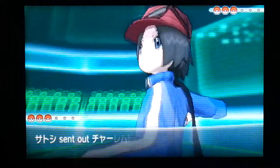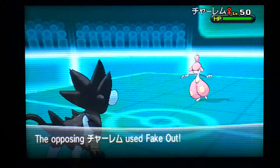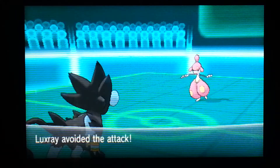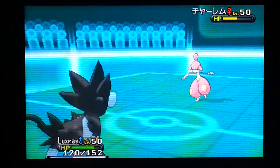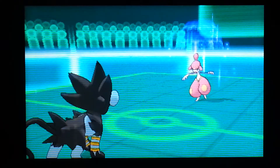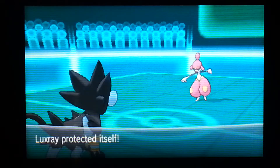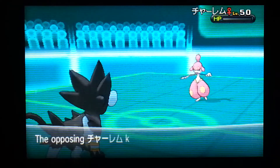Should I go in with the Luxray? He goes with his Medicham. He tries a high jump kick, but I use Protect. On the next turn, I already saw he had a high jump kick and I predicted he was going to do another one, so I did it and that made him KO himself.